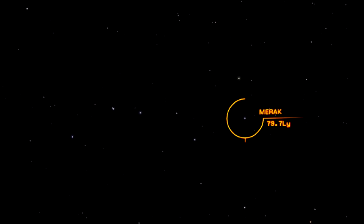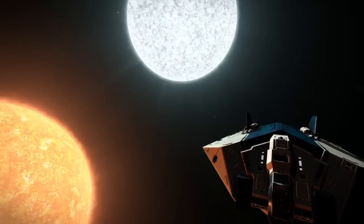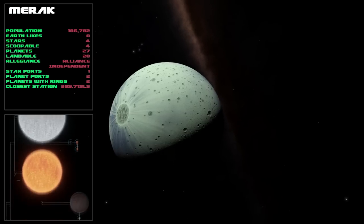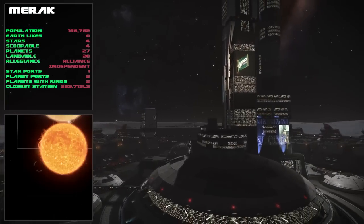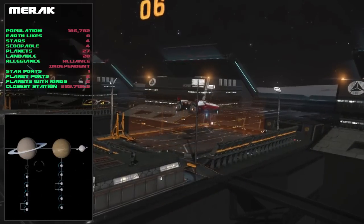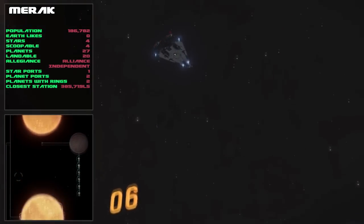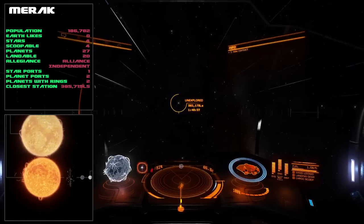Onto the Pointer Stars of the Plough now, the first one is Merak. You get a nice two-star view at the entry point. There are four stars in total in this system, all of them scoopable. Population of 186,000 and there are 20 out of 27 landable planets. There are a couple of planet ports and only one star port which is 385,000 light seconds away - I can tell you I did not go to visit that one.